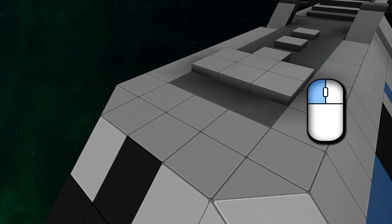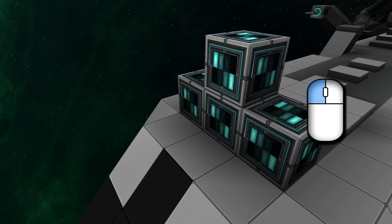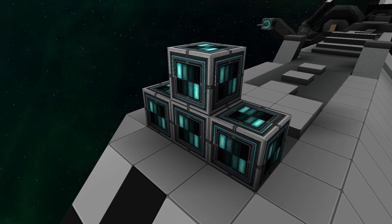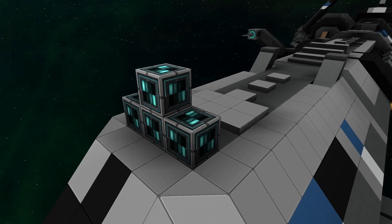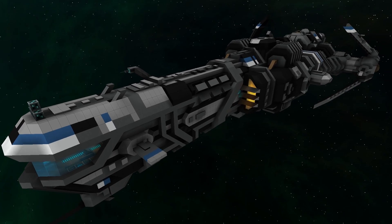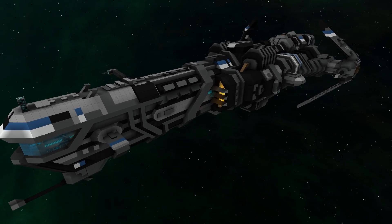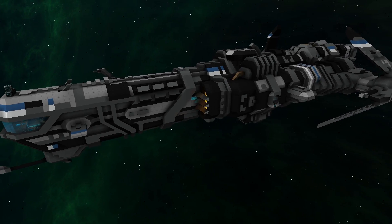Power is generated with the power reactor module. When placed on an entity, they will generate power. The more you place, the more is generated. The power reactor I placed on this ship is providing power to the entire structure. There is no range limit with power. Power will also be supplied to docked entities, something we will discuss more in future tutorial videos.